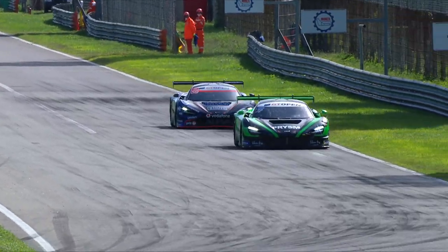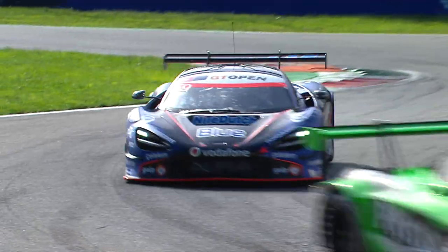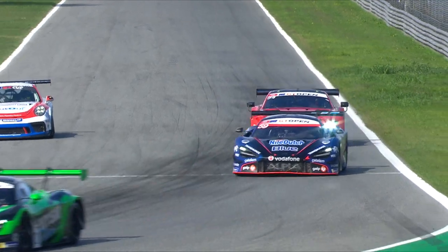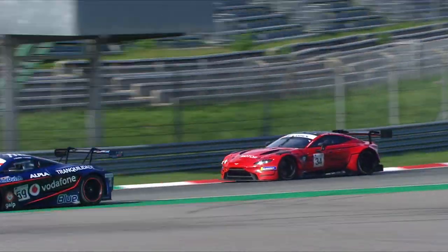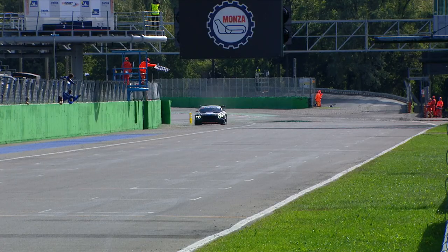Brilliant scenes behind as Nick Moss got his way back past Enrique Chavez. He would go on to hold off Enrique all the way to the flag as traffic came into play. This was the moment that Chavez made a mistake into Parabolica.